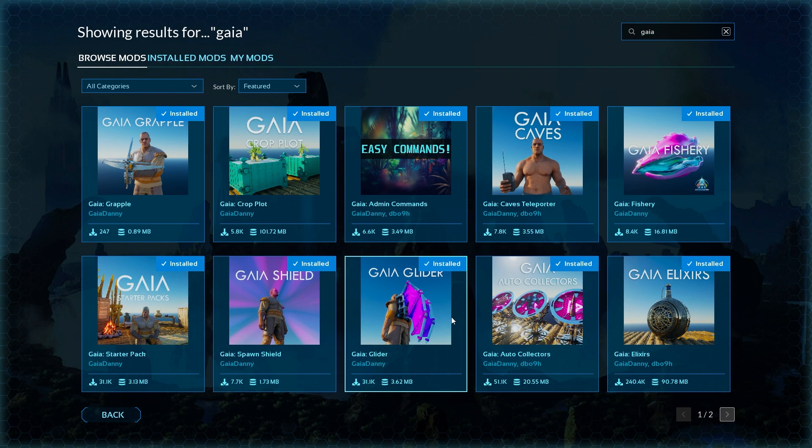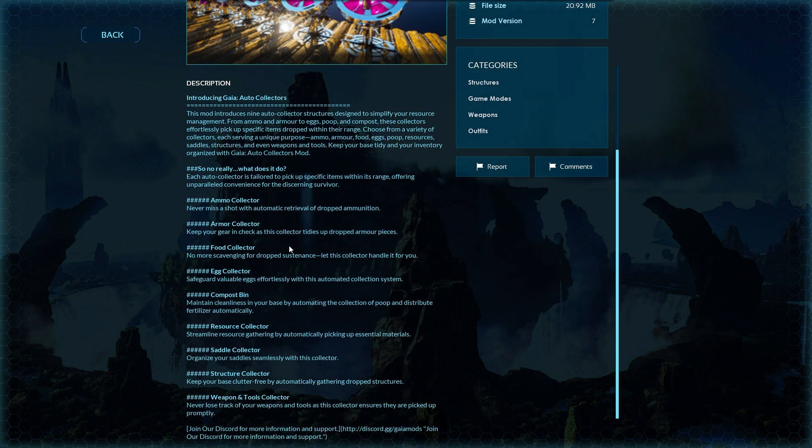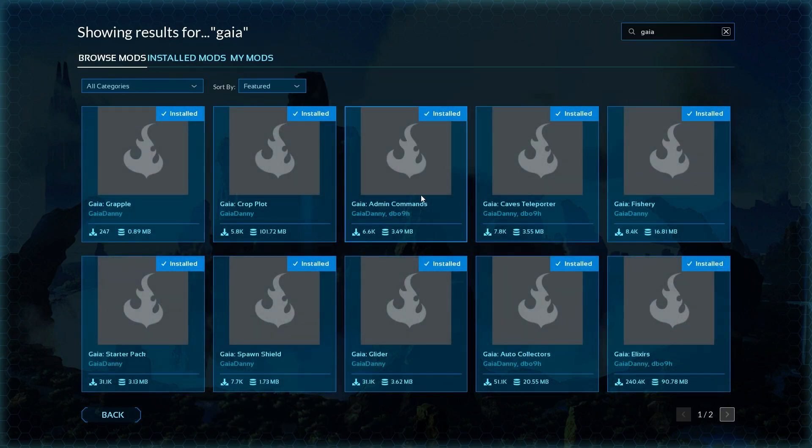Gaia glider is pretty self-explanatory - it adds gliders into your game. The auto collectors are probably one of my favorite things. There are little structures that will automatically gather dropped items, dropped armor, ammo, food, eggs, and a compost bin that basically takes care of your poop and distributes fertilizer automatically. These are really nice mods that make things nice and simple.